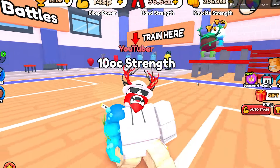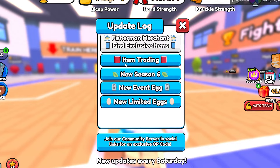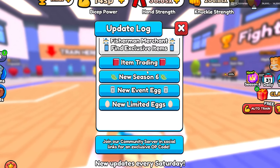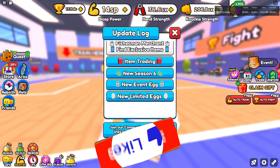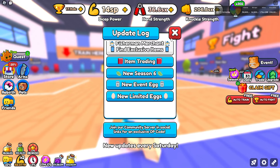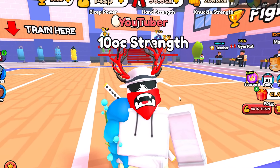If we go and take a look at the update log, we have net casting — you can catch fish for pets — and a fisherman merchant to find exclusive items. We also have item training now in the game, which is very cool. There's a new Season 6 pass, a new event egg, and new limited eggs as well.